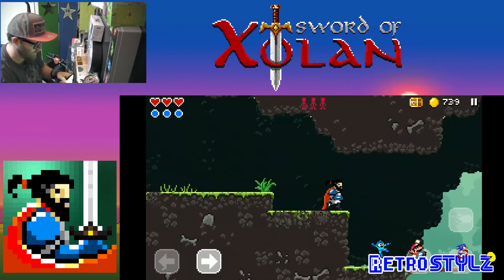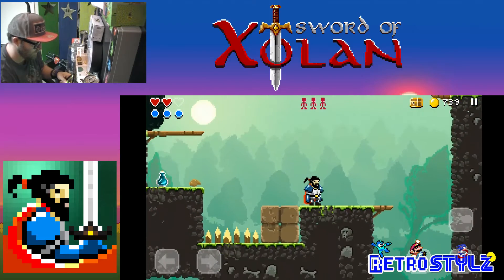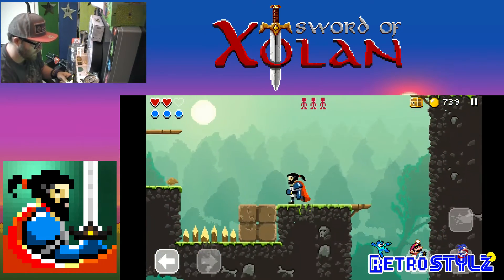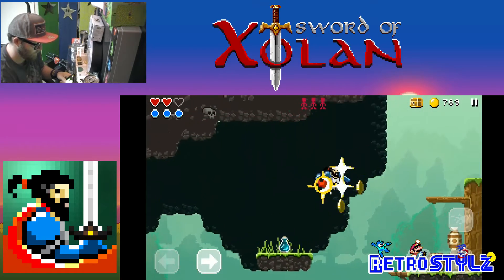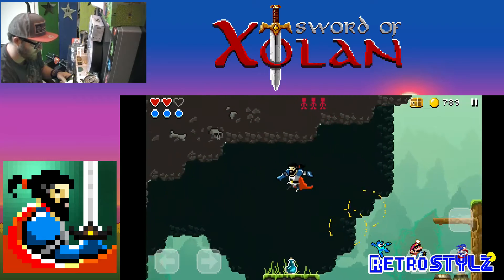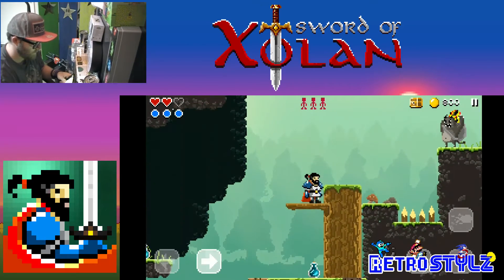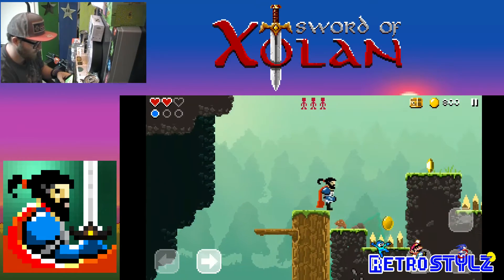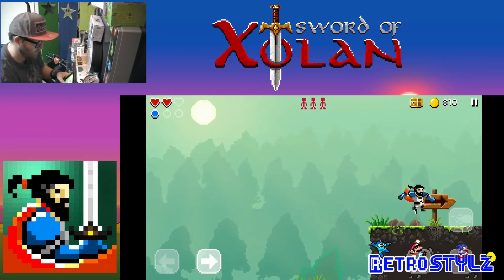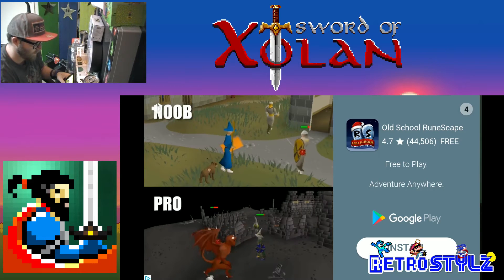Can't land on the spikes obviously. How are you going to get up there? Let's go right here. I'm going to try to collect all the money though — this money is important. Boom. Who cares if it's on the spikes? Points — 335. Oh, gotta love these ads. Noob and pro — gotta love these ads.